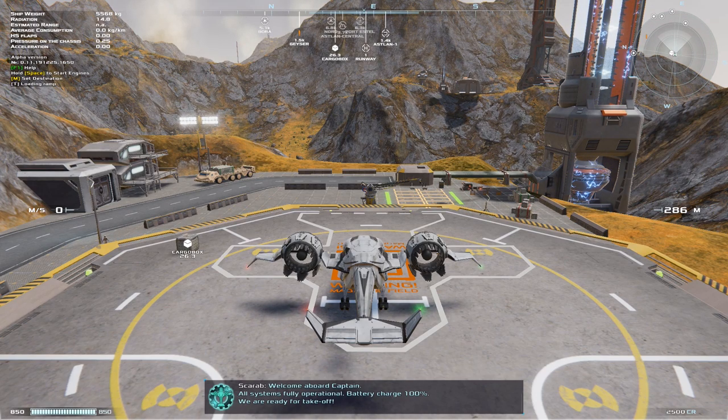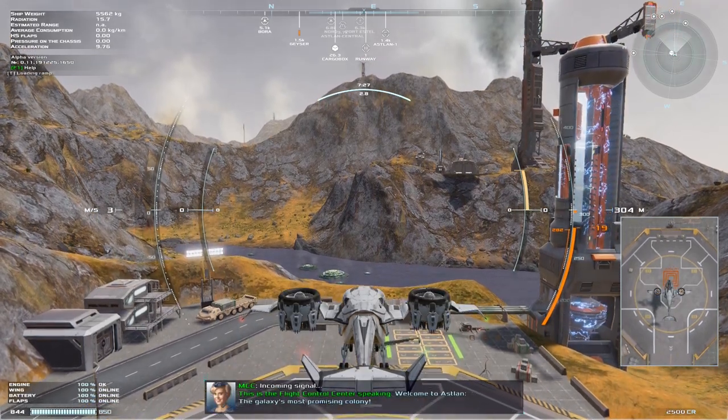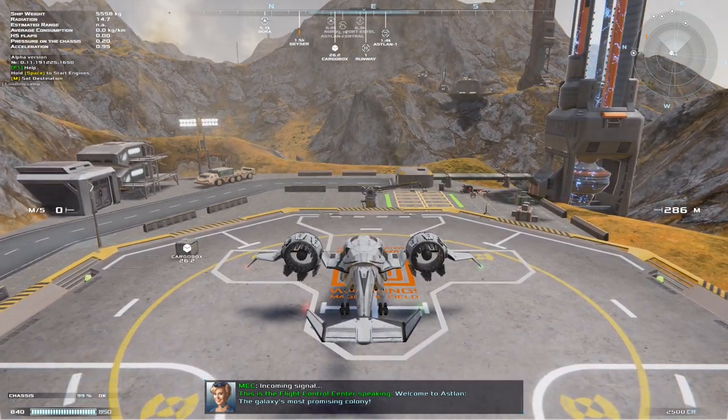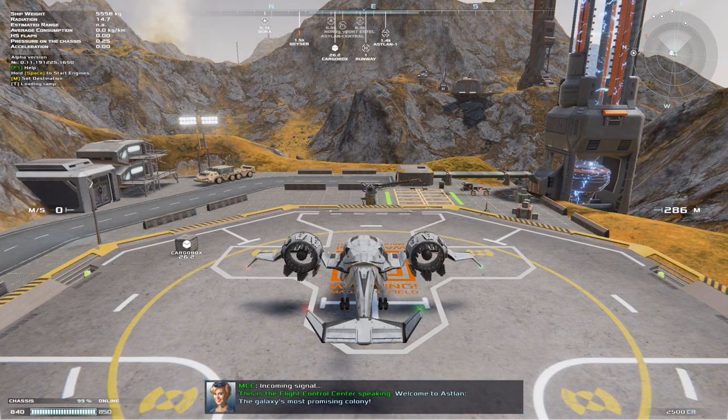Here we are, we are in the aircraft. If you saw the commands earlier, they're pretty basic. Taking off — we can press Shift to go back down. Obviously we don't want too hard a landing or we'll damage ourselves. There is a quest line or story in the game. Down below you can see a character talking to us. Incoming signal: this is the flight control center speaking.